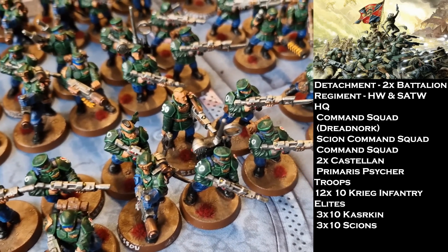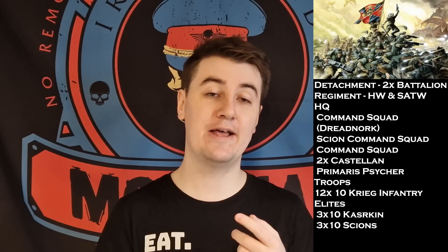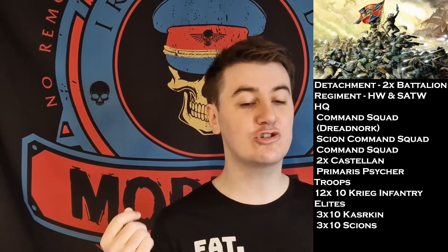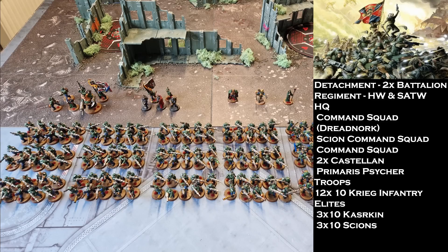I also have three units of Scions, all equipped the same: Double Plasma, Double Volley Gun, Vox, Sergeant with Las Pistol and Hot-Shot Las Pistol, and Chainsword. For the Kasrkin Elite Warrior traits, I've gone for Brutal Strength on one squad, Elite Sharpshooters on another, and Veteran Guerrillas on the third — you can identify each squad by the Sergeant's weapon loadout.